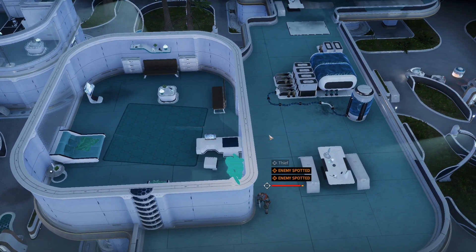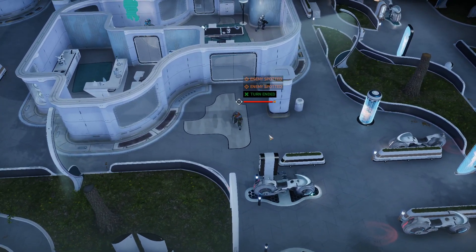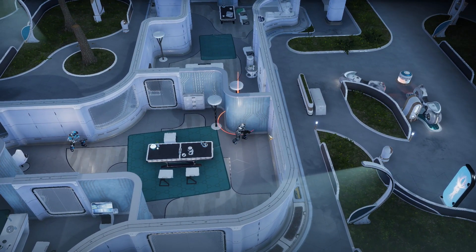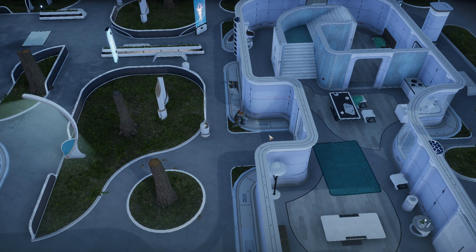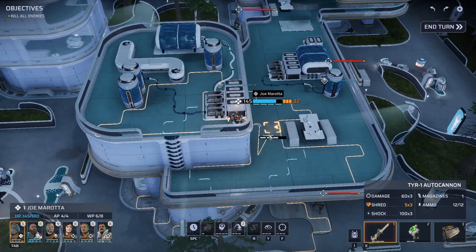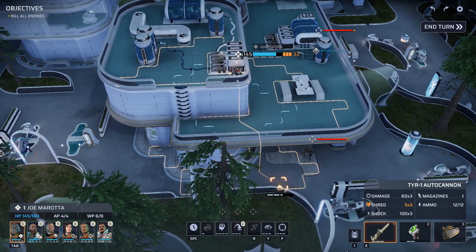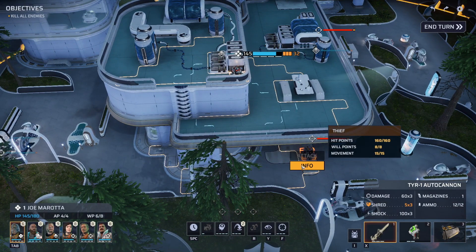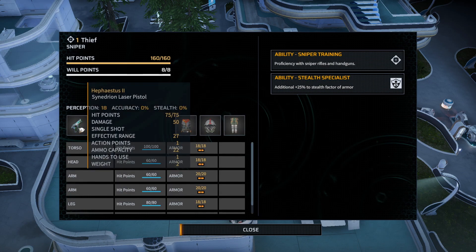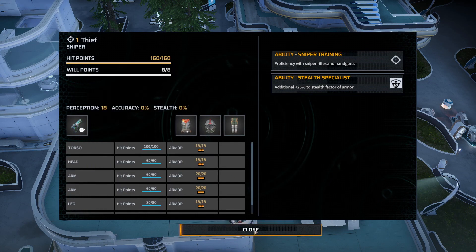He's not going that way — he spotted us up high and is coming down. Hopefully he only has a pistol, which appears to be the case. These pistolers won't take us out in one shot but can pile on damage with multiple single-action shots. Now we can finally see two people — one is a sniper, and the one that jumped down is also a sniper carrying only a pistol.